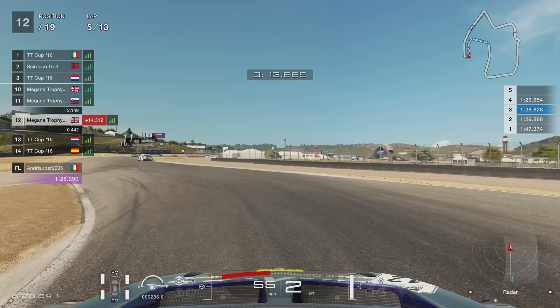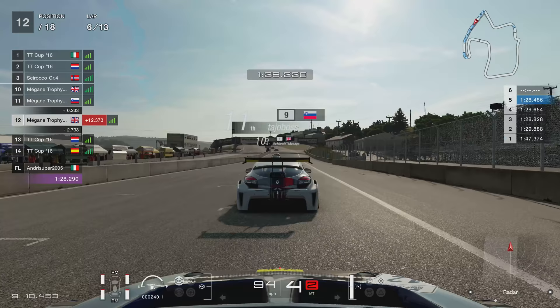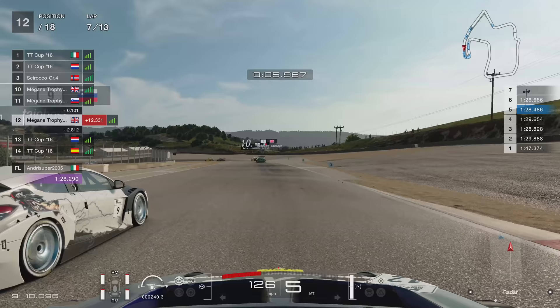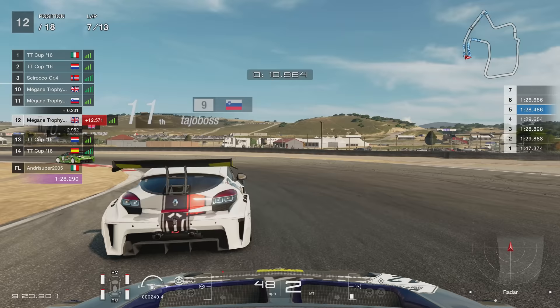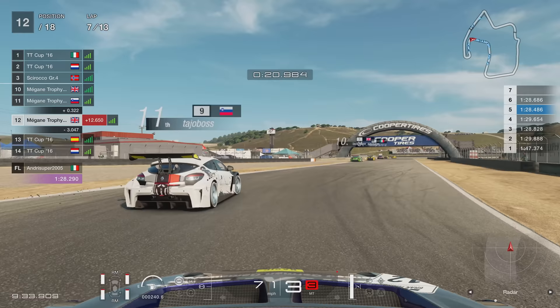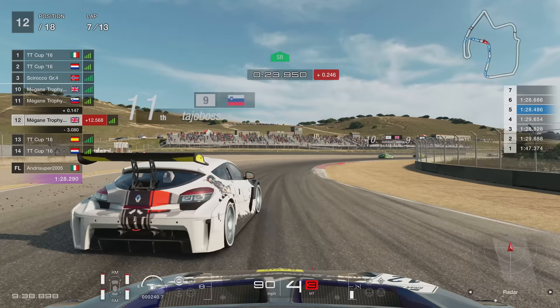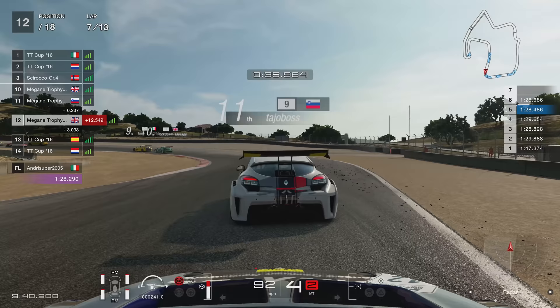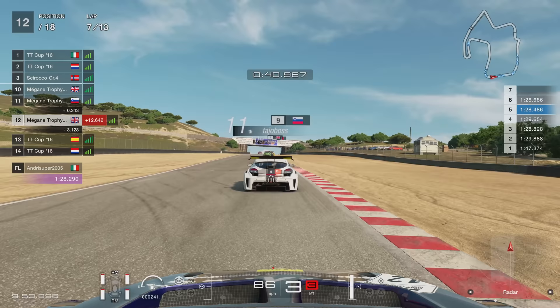A few laps later we managed to catch up with Tajo Boss — he's in the Megane as well, so he's made a smart choice. We'll just have to rely on pure pace. He goes a little bit wide and I potentially could go up the inside, but it's not the best idea in that corner — you have to rely on the person on the outside to be very sportsmanlike and give you the space. And that's a real rarity. I got awfully close — bloody hell, that is close. I'm amazed I didn't slam straight into the back of that geezer. I'm very fortunate there.